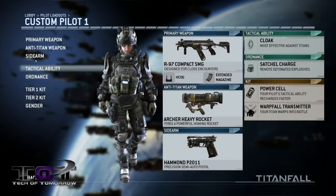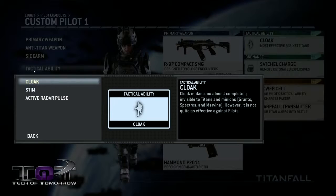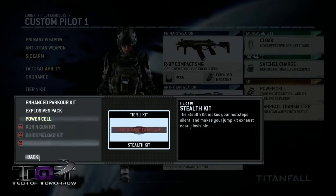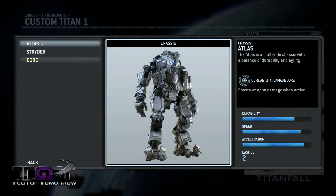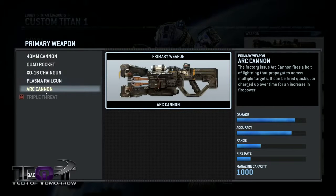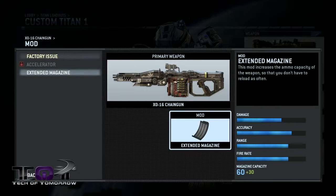As is fairly common these days in multiplayer-focused FPS games, players earn experience for completing matches and challenges, which in turn levels them up and unlocks more options for customization. Players can equip a primary weapon, a sidearm, an anti-Titan weapon, and some kind of explosive or grenade, along with having a tactical ability on cooldown and two different passive benefits. Titans can be customized in a similar fashion by choosing one of three bodies, which affect their speed, defense, and special core ability, and can also choose what gun they use, what special ordnance they have, what special ability, and once again a pair of passive bonuses.